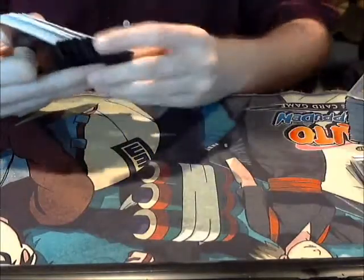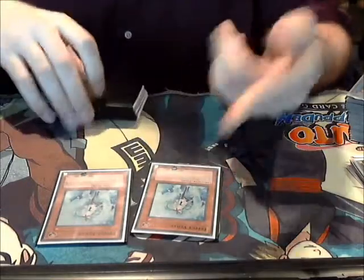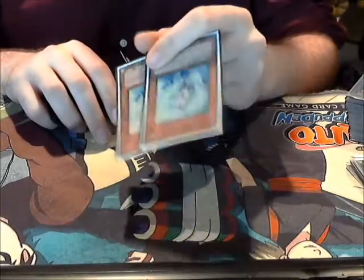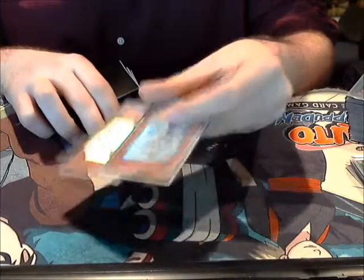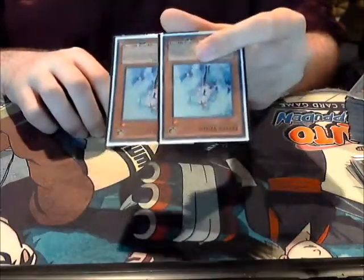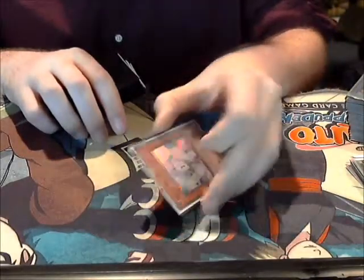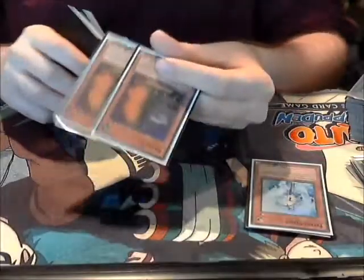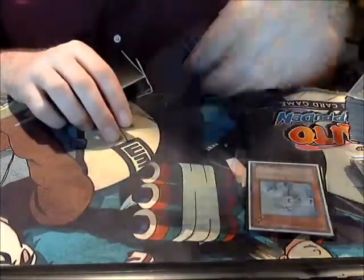Side deck: double Veiler — I'm not playing them in the main deck. They're still a Light, they do a bunch of stuff. A lot of the times the decks I'll side Veiler in, I'll side out Compulse or Bottomless, sometimes even Gwains, because Gwain can be kind of a slower card. The decks that you need Veiler for, the game is not going to be long one way or another — either you Veiler them and stop their play and kill them, or you don't and they one-shot you. Same with Maxx C — against Wind-Ups, against the Synchron Quasar deck. Maxx C is just way too good.